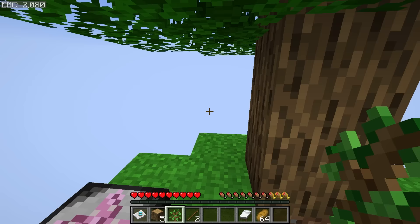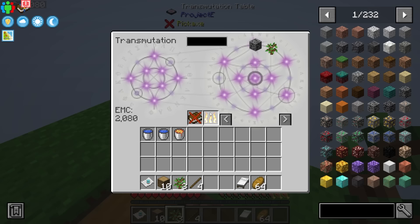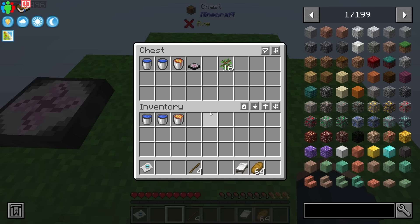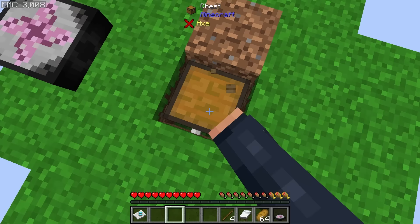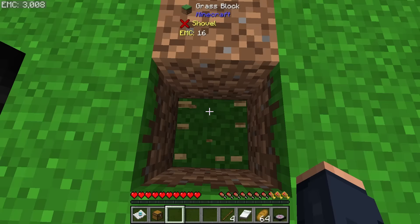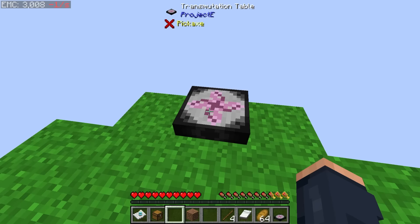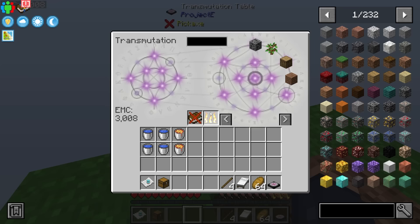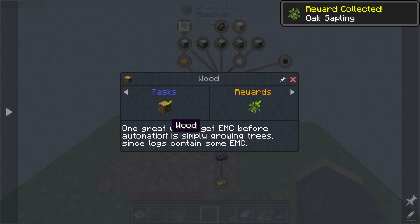We can place a tree down and actually do the whole twerking thing, where we grow a tree by shift-clicking. I really like that where you just hit shift over and over again - it's going to allow us to grow our trees a lot faster. This is going to be our primary way of getting EMC early on. What's inside this special chest? We get another transmutation table and an extra set of lava and water and more saplings, which is a little bit more EMC. We also get a nice little starting chest. On this island we have a little bit of dirt, and the cool thing is it's also EMCable.